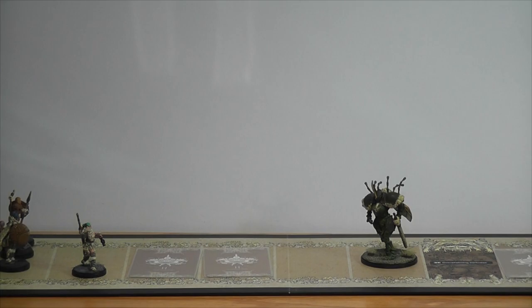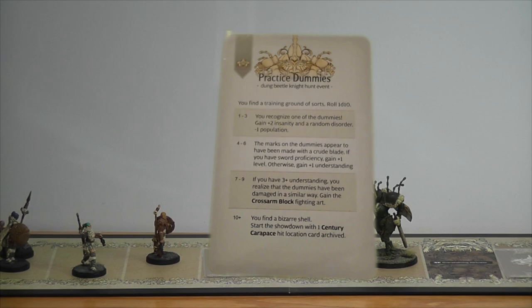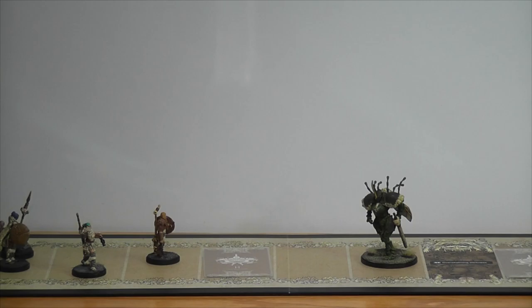Now we have a Dung Beetle hunt event. Thunder rolls and we got Practice Dummies. You find a training ground of sorts — roll a d10. Seven. If you have three or more understanding, you realize the dummies were damaged in a similar way and gain the Cross-Arm Block fighting art. Unfortunately, Thunder only has one understanding, so we don't qualify. Cross-arm block would have been nice, especially for a tank, but we're not so fortunate.